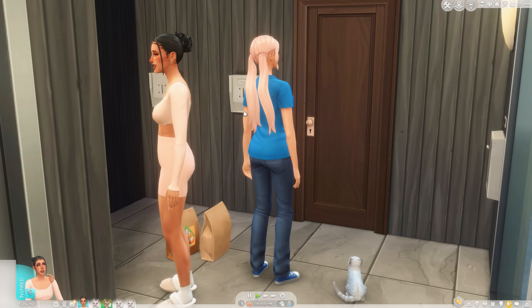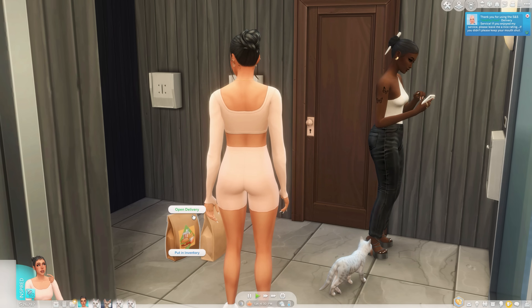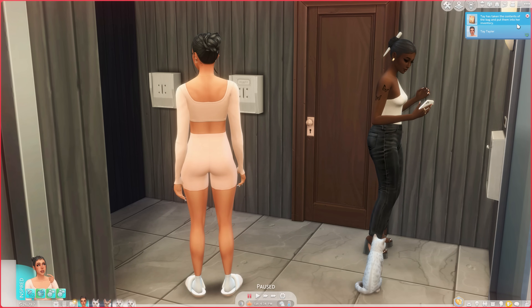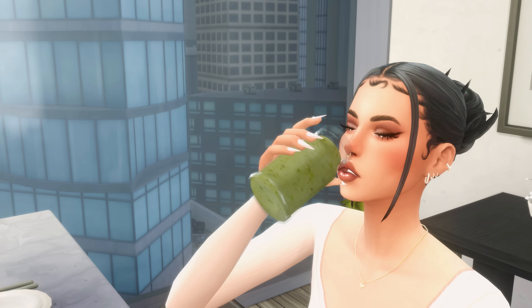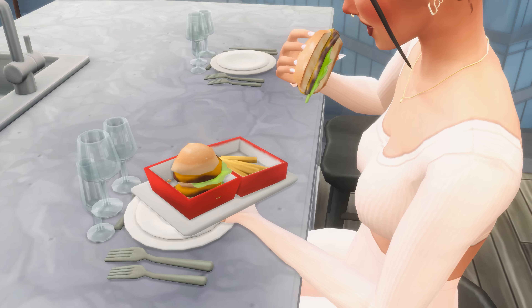I accepted both deliveries — they left them on the floor and now they're leaving. I gave her a tip. You can open the delivery or put it in your inventory. For Hungry Plum Bobs, it says Tay has taken the contents of the bag into her inventory. For the healthy delivery mod, Tay has put all her groceries into the fridge. In the fridge we have grilled steak and smoothies. The food looks hyper-realistic — it's literally a stock image of food. The double burger comes with fries and it looks pretty good.